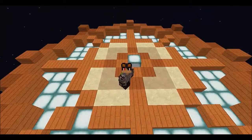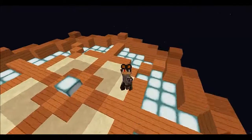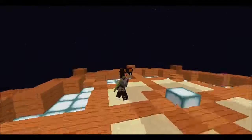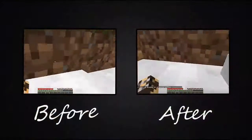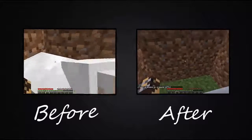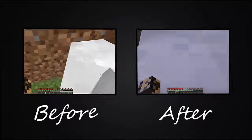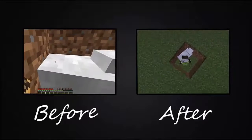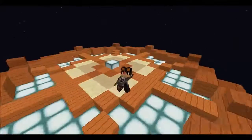Hey guys, the Creeper Engineer here, and today I'm going to be showing you how to disable collision. I'm going to show you what it looks like — on the left is before and on the right is after. Now let me show you how you would want to do it.